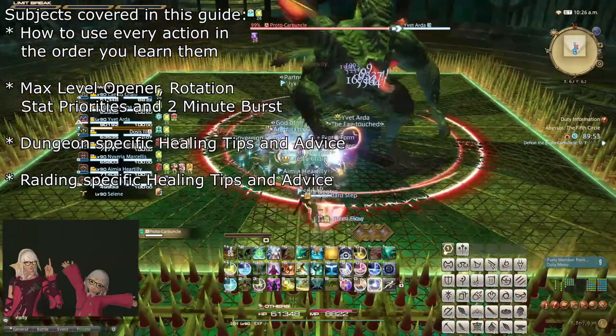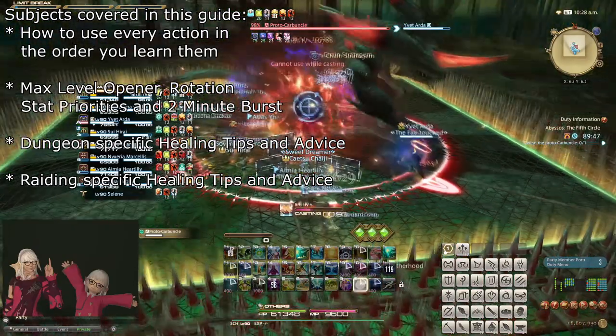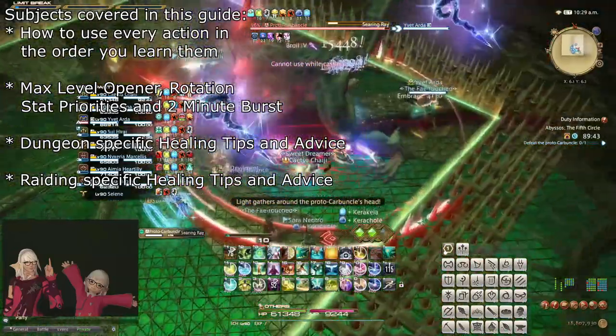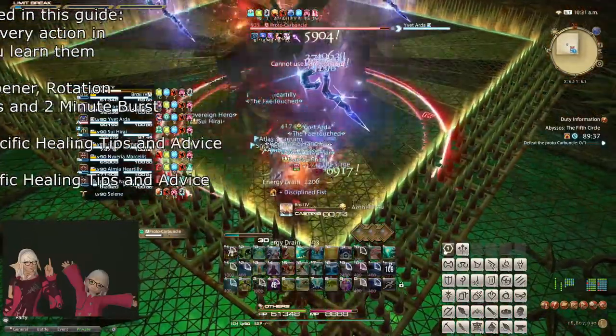This guide explains all of the actions the Scholar learns from level 51 to 90 in order, explaining what they do and effective ways to use them, including how to efficiently combine them with other actions. In the final summary at level 90, we go over an optimized combat opener and rotation, as well as lots of healing strategies and advice.